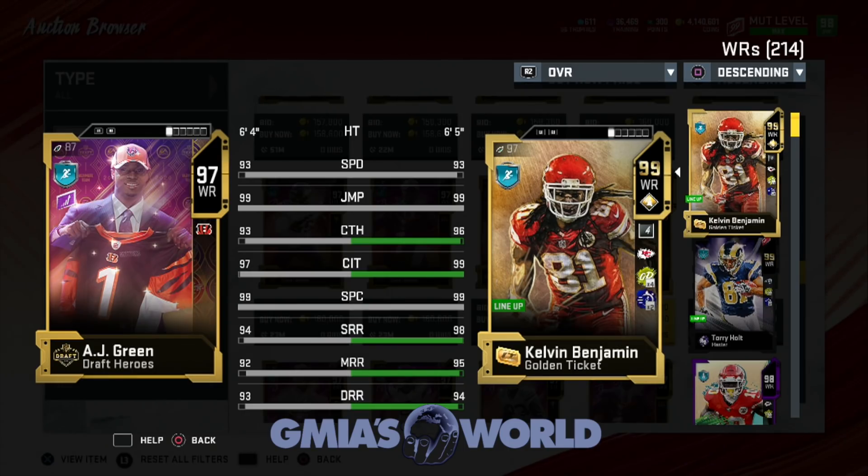AJ Green might low-key be a glitch. He might low-key be that dude, because he's gonna go to 97 speed. Obviously he's one inch shorter and Kelvin Benjamin's body is so much bigger, which is another situation. But he has 99 spec catch and 99 jump — that's pretty much what you would need. So theoretically it looks pretty with Kelvin Benjamin out there, but AJ Green might be a goon.